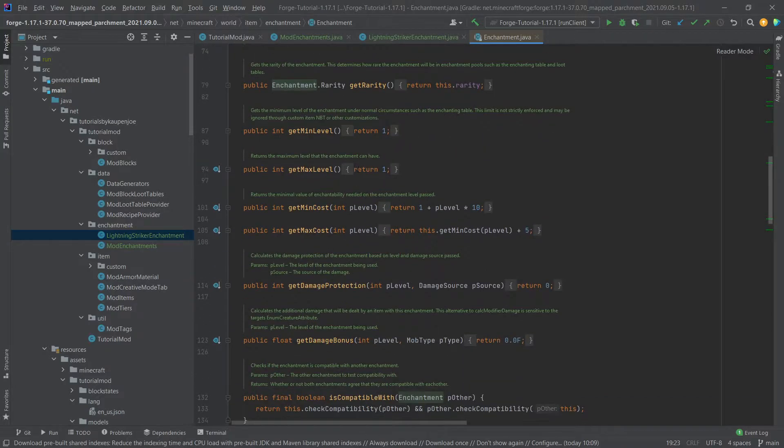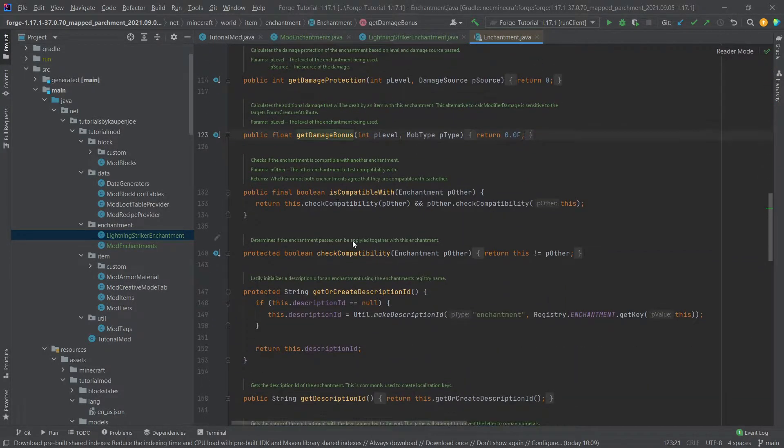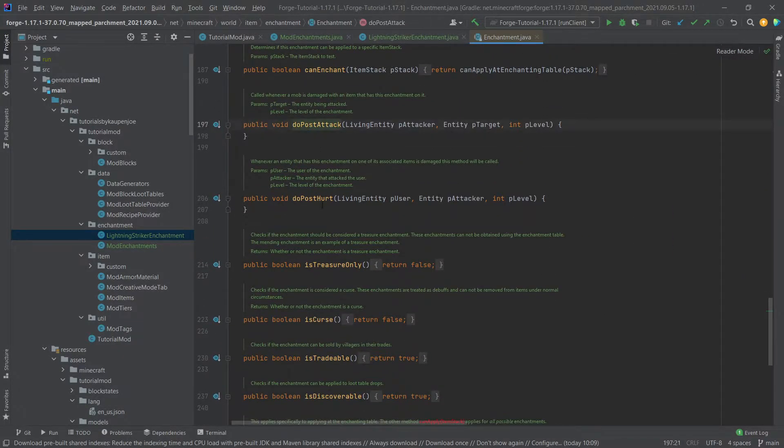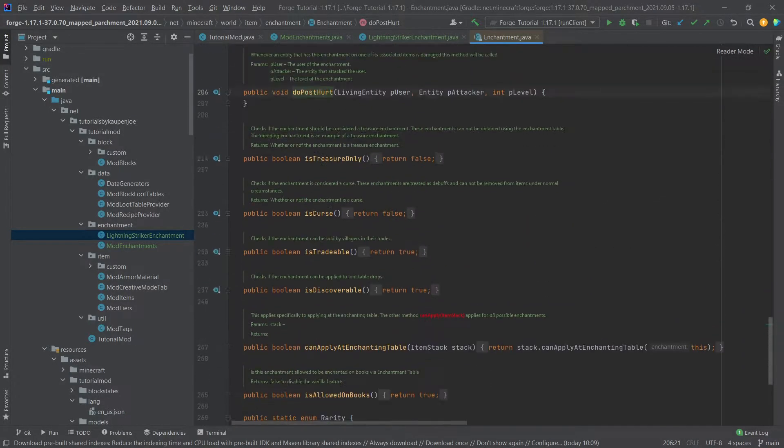As you can see, there are a few methods that we can overwrite: getDamageProtection, getDamageBonus, we can even say whether this is compatible with something else, and there's doPostAttack, doPostHurt, and treasureOnly. So there are a few things that you can overwrite here.